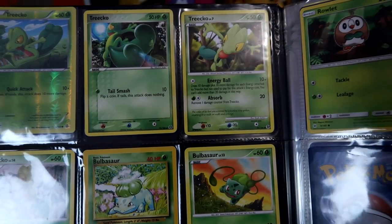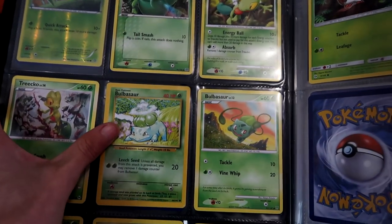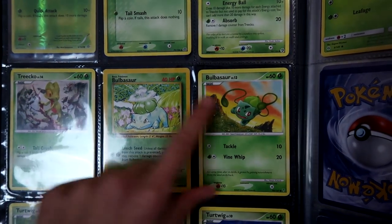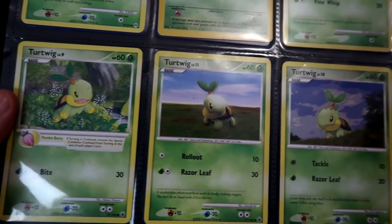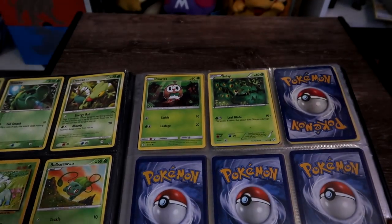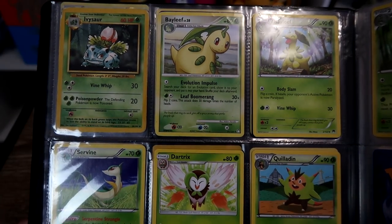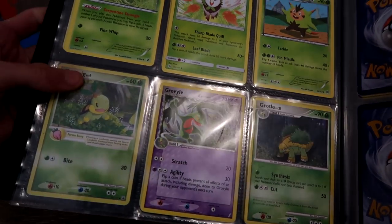Treecko! So we've got different arts of Treecko. There's another one. Base set Bulbasaur, which I'm so happy about. I found a lot of base set stuff but I just decided to get a few of them to start off with. There's Bulbasaur, Turtwig with a few different arts, there's a Rowlet and a Snivy. And then these are my Stage 2 grass Pokemon - so Ivysaur, Ivysaur, Bayleef, and then a few of the other ones.